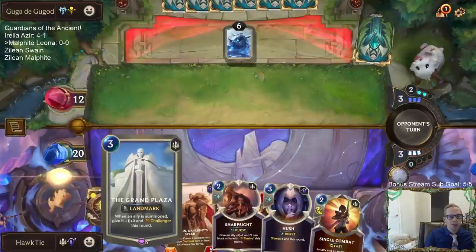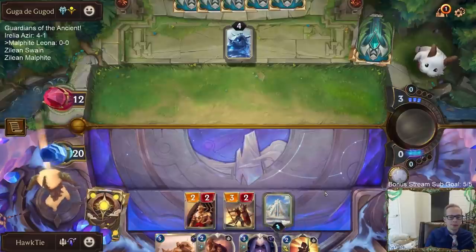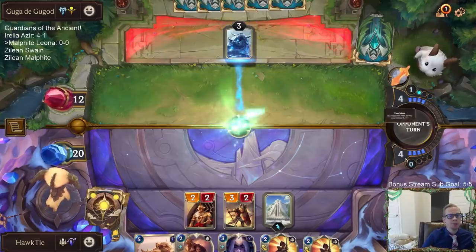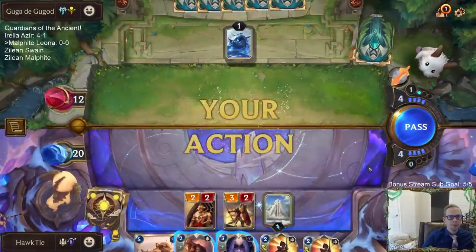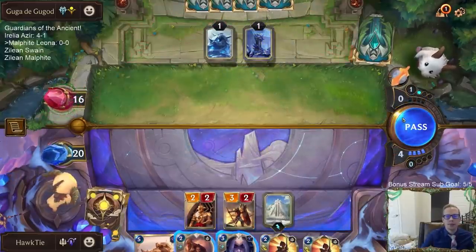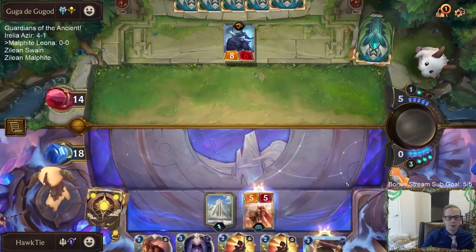I'm not exactly sure how Eye of the Rehoric works with Morning Light — does the landmark count as an ally? It says activate all Daybreak effects of allies, and I really don't think landmarks count as allies.